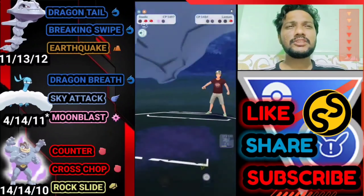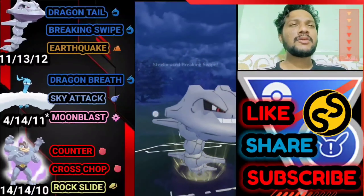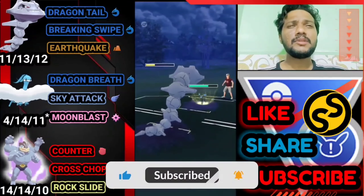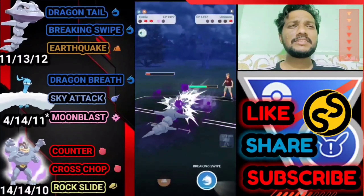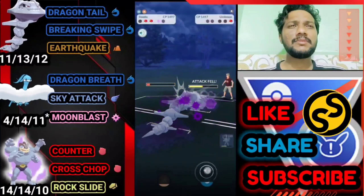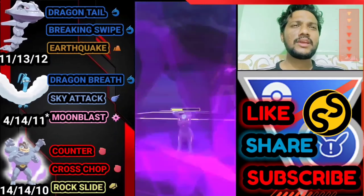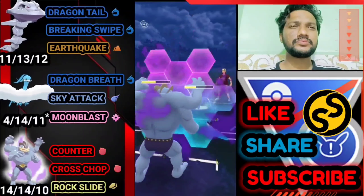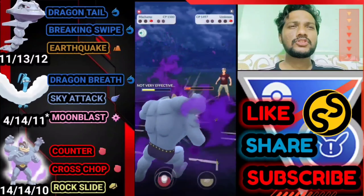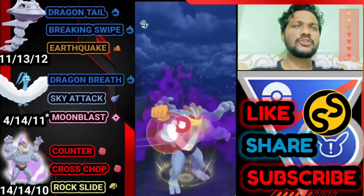Bringing out Steelix to farm him down. He has Umbreon at the back and one shield advantage, so we're back in the match. Not going for Earthquake — instead going for back-to-back Breaking Swipe to apply the attack debuff. If he gets two attack debuffs, Umbreon can't easily survive its own Foul Play. Got two Breaking Swipes off but unfortunately he lands Foul Play, so I let go of Steelix.